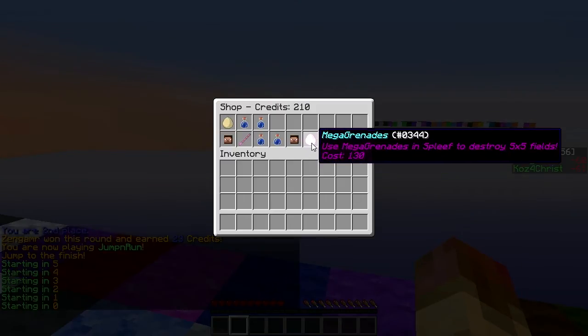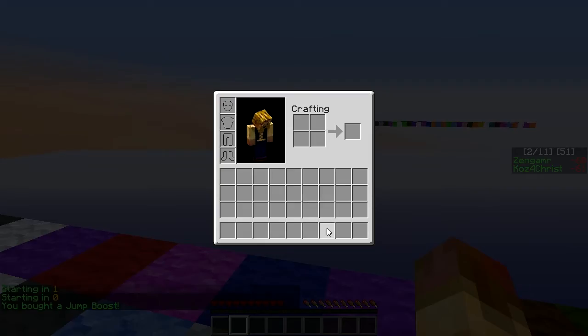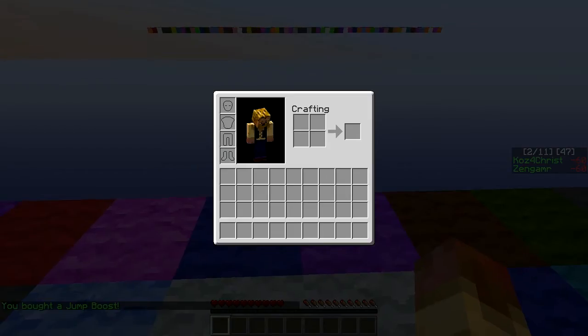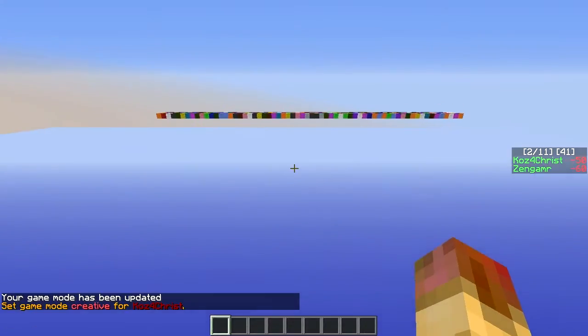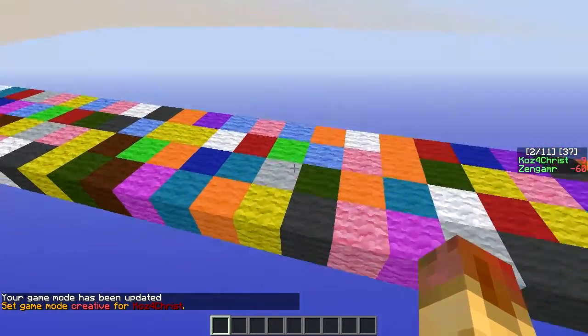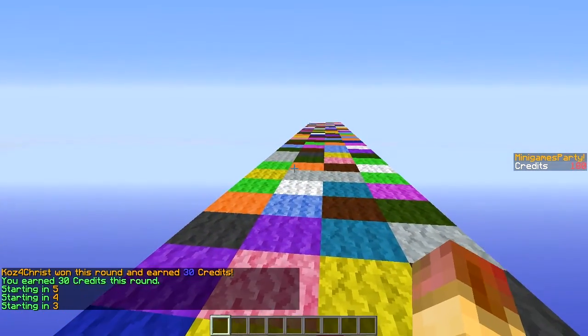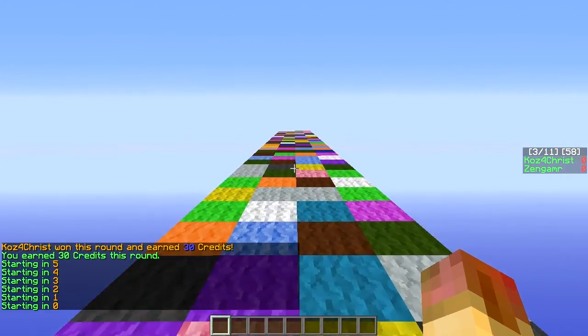You can type 'slash shop' in-game and buy things you've configured — I bought a jump boost. Since I haven't set up the parkour course, I'm just going to fly over to the finish. And we win — 30 credits! That's pretty easy.